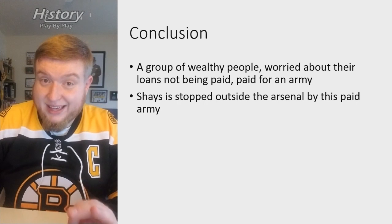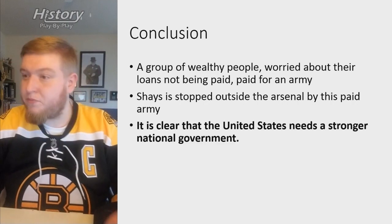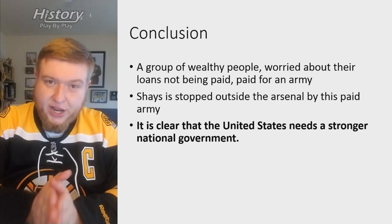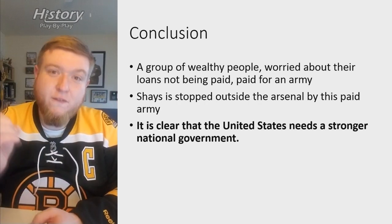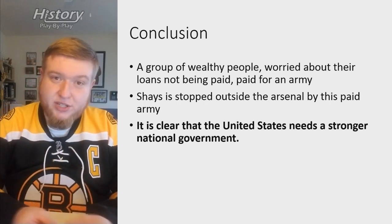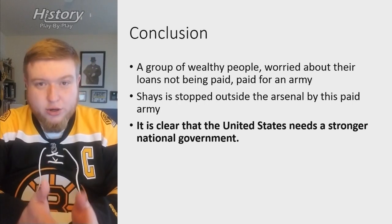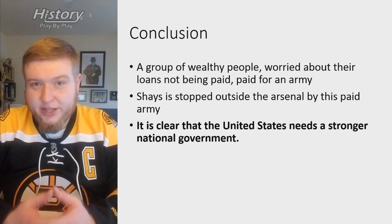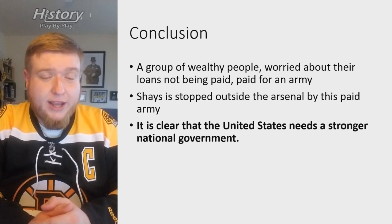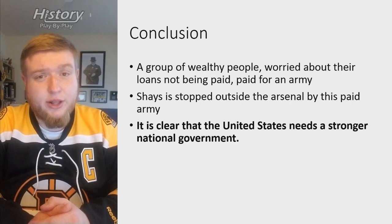Revolutions are not easy — that should be a key takeaway from world history. They are never clean, including ours. The overall takeaway from Shays' Rebellion is that the Articles of Confederation failed: they could not act as a nation to deal with a crisis happening in a local place. Therefore, the country needs a stronger central government to manage this nation of united states. There has to be a stronger government, and that would lead directly to the Constitution.